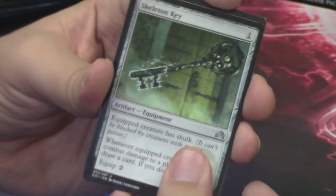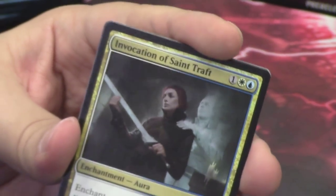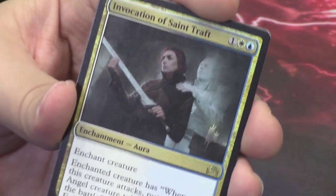Our rare or mythic in this pack is Invocation of Saint Traft — a callback to Geist of Saint Traft. It doesn't do exactly the same things that Geist does, but it's still really cool. A white-blue gold card — I love it, it looks awesome.